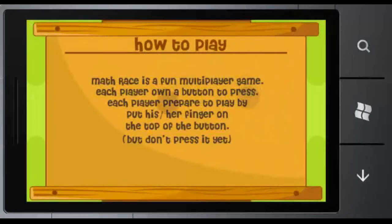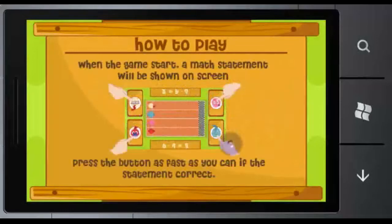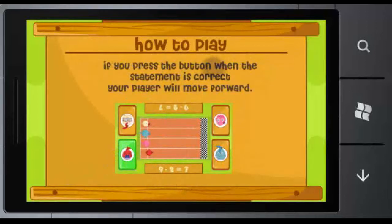Each player has a button to press. Each player can prepare to play the game by putting their finger on top of the button, but don't press it yet. When the game starts, a math statement will be shown on the screen. Press the button as fast as you can if the statement is correct.